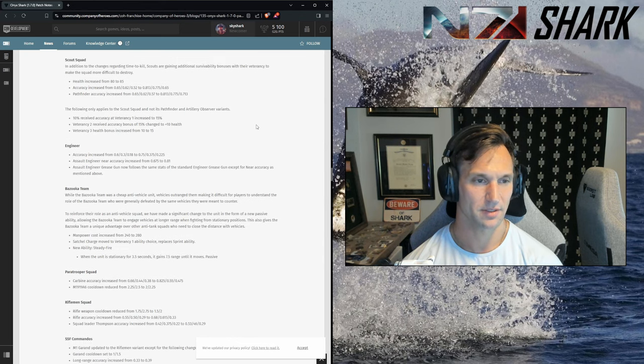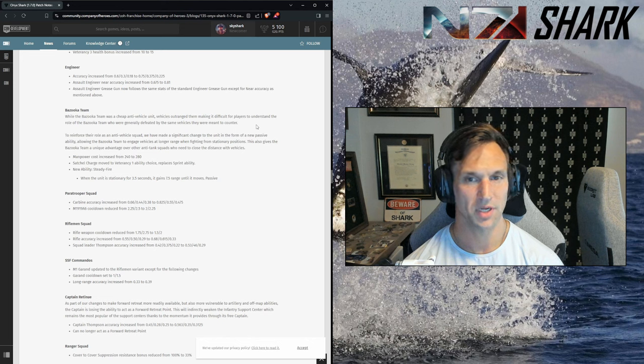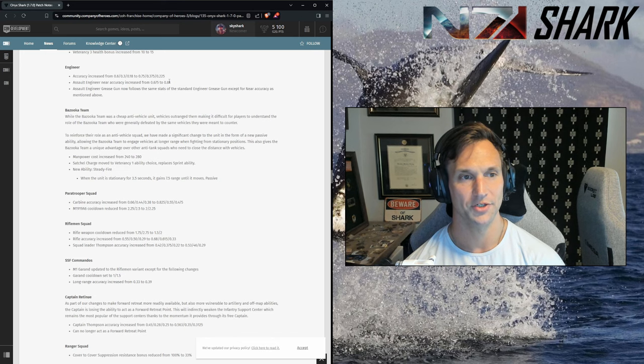Engineer accuracy increased. The assault engineer gets an additional near-accuracy increase. The grease gun they use is the same, so assault engineers have the same accuracy values except at close range. You get the fifth model and additional up-close accuracy, but otherwise it's the same. I think engineers are in a decent spot — if you close the distance with them they do some damage, but out in the open at range they drop models like they're supposed to.